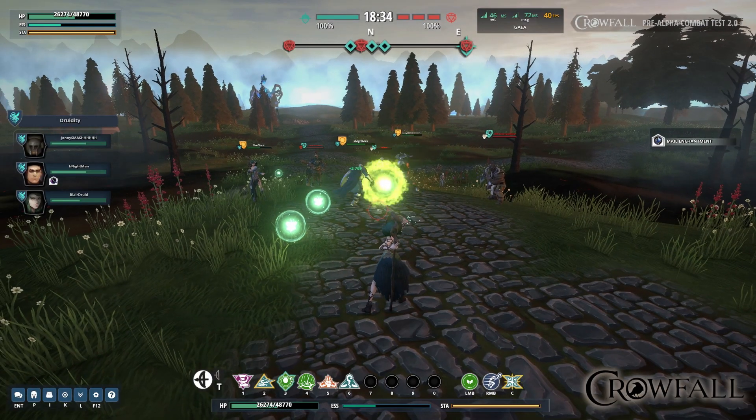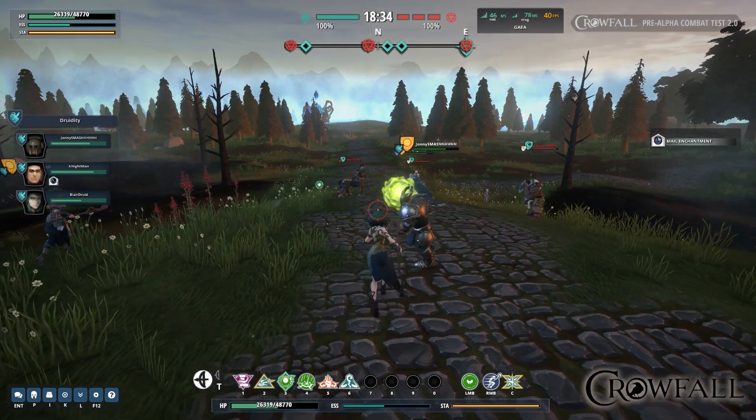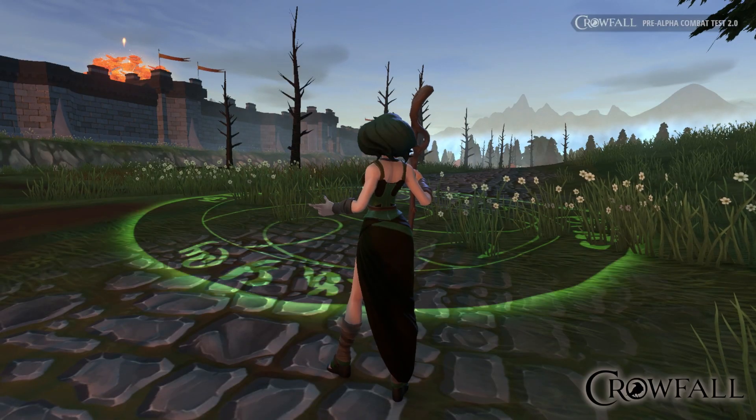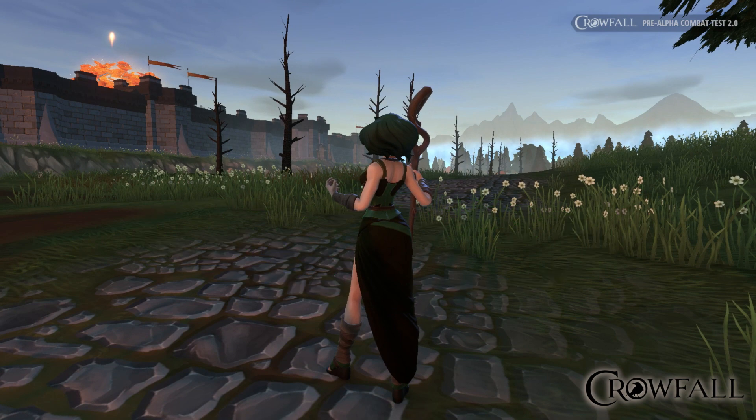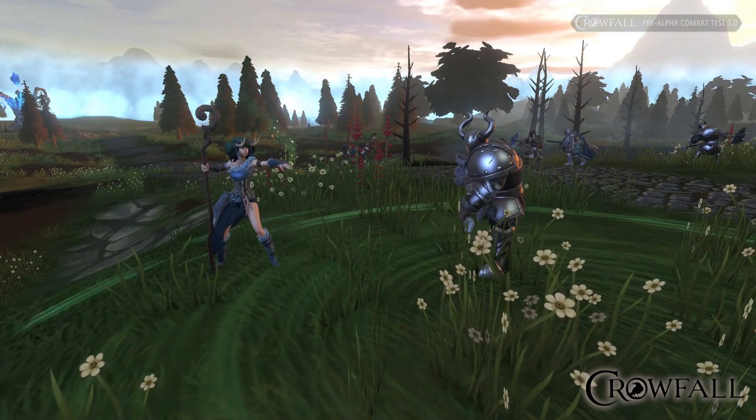And now we're in front of the keep casting some orbs, keeping some people up. This Druid's about to cast Healing Rain — it's an area of effect spell, and she's going to heal any friendly targets caught within that area. You'll notice in this case a champion is running into that area.